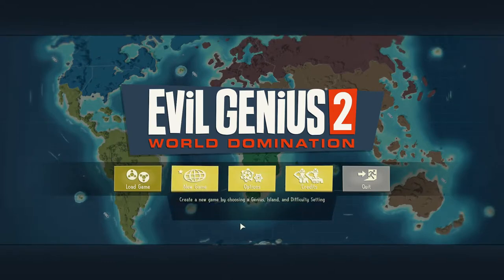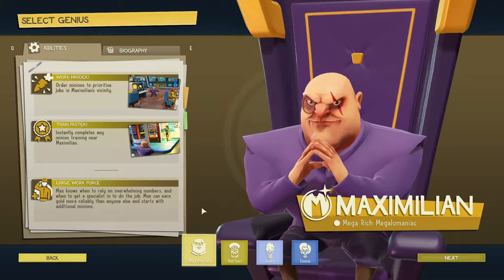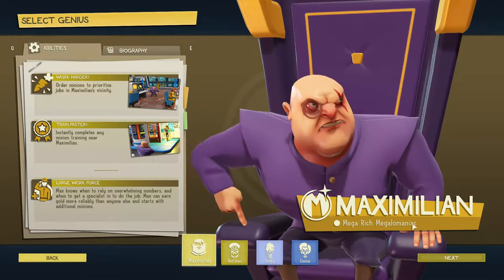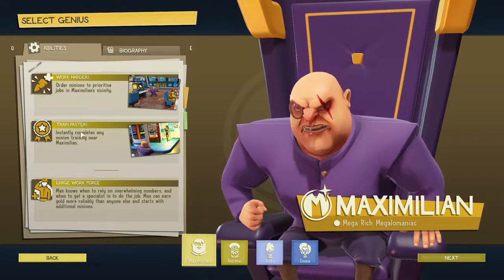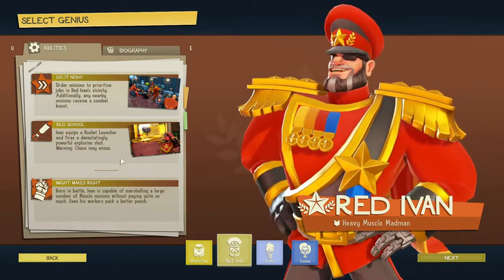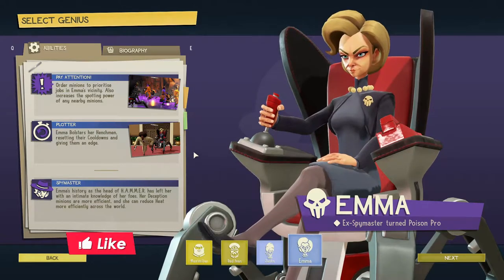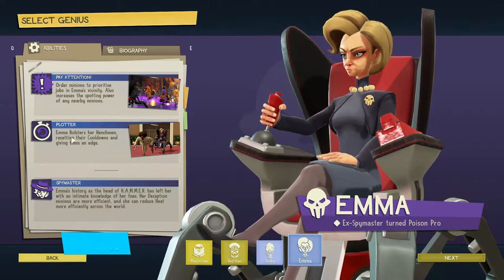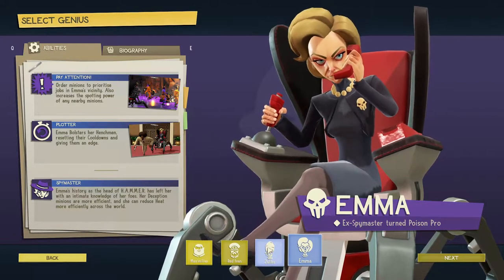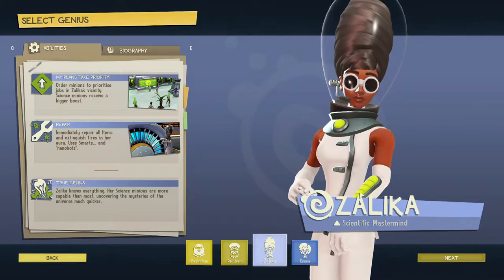We're going to jump into a new game and create a new one. We have four geniuses to choose from. We're not going to go into detail on all of them, but they each have their own strengths. Maximilian is a megalomaniac — he earns more gold and trains faster. Red Ivan is a heavy muscle madman, good in combat. Selika has great scientists, and Emma is a spy master who's good at uncovering stuff and reduces heat.